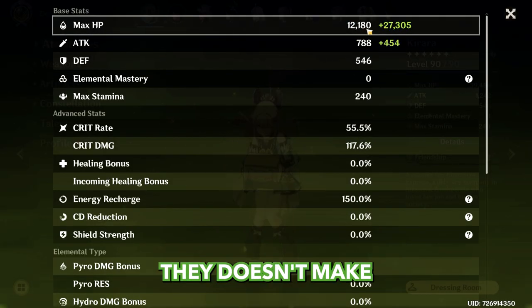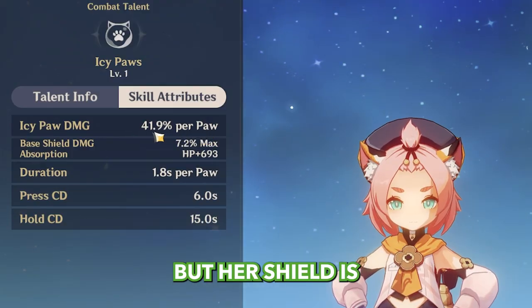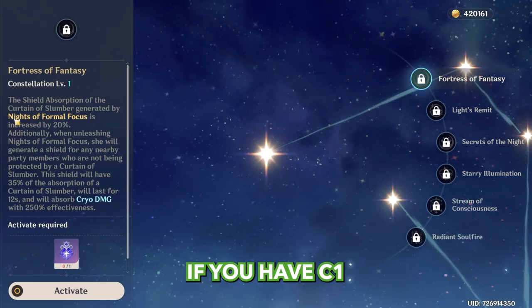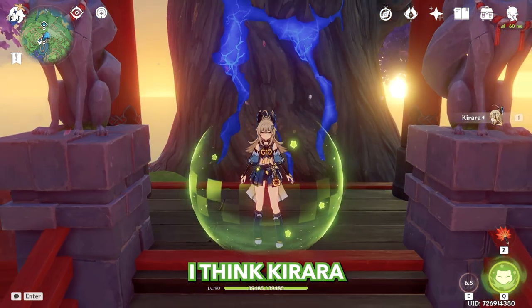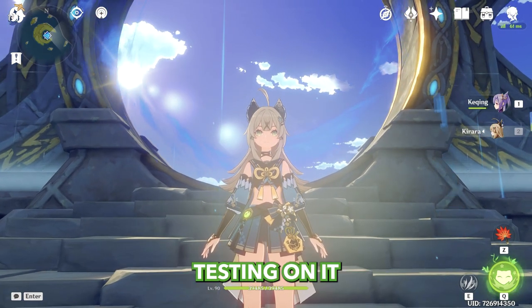Thankfully they didn't do the dirty thing with HP scaling that they did with Kanda, whose base HP is really low — you just don't notice because her ascension stat is HP. And what about other shielders? My Diona is not leveled up, but her shield is the weakest. For Layla, it will be roughly the same if you have C1 and Tenacity of the Millelith on Layla. So right now I think Kirara is the second best shielder in the game after Zhongli. Let's do some practical testing.